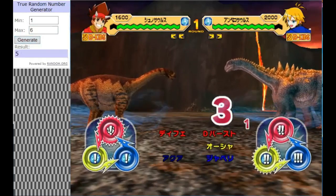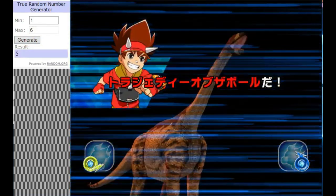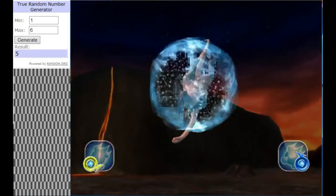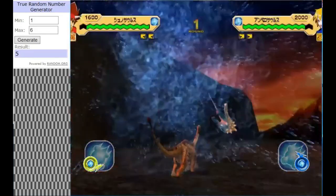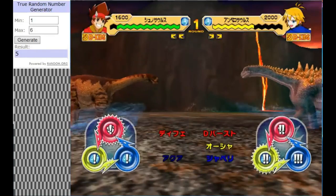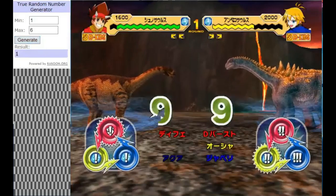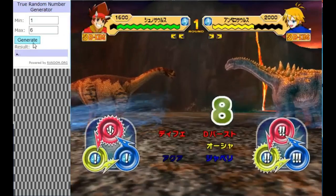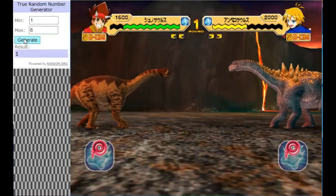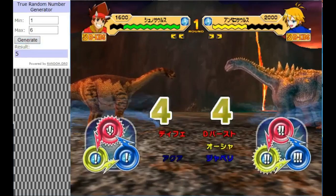That could do a decent amount of damage to Bailey. Sizable damage — we'll see. The Defense Boost is activating, which means Shunasaurus will sustain less damage. There's another tie; not much to separate these two thus far, but Bailey did take that early hit.